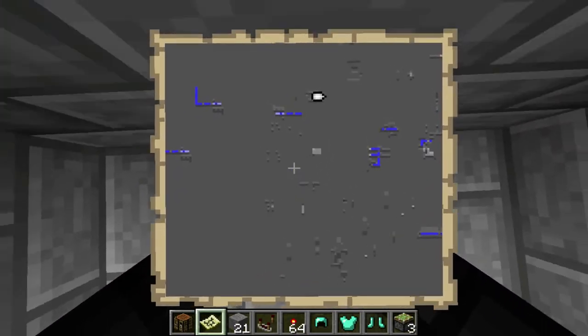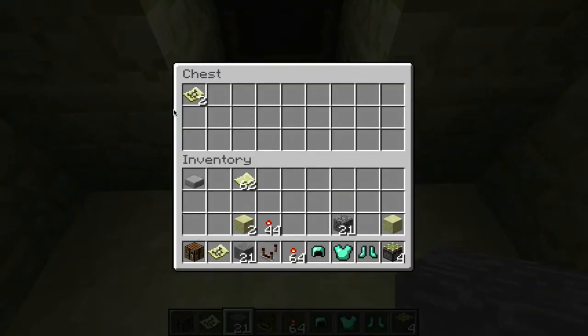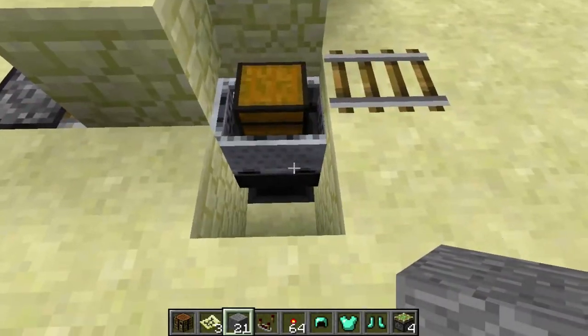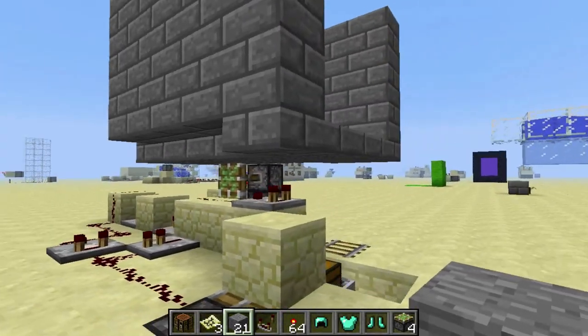You'll notice down here, in the chest — that's where the items will drain to. I just have a simple hopper pipe under the bottom of the minecart. So this is really easy.